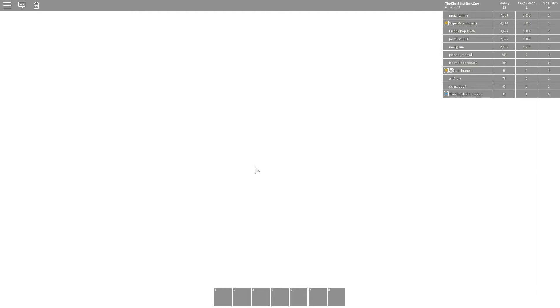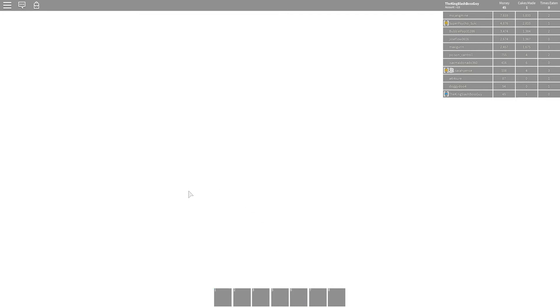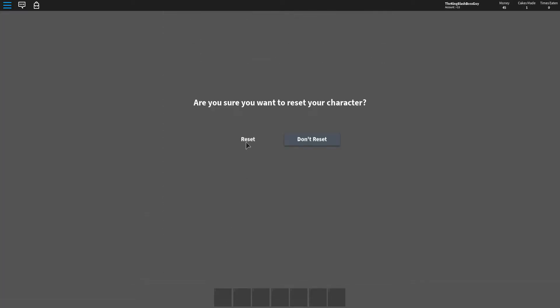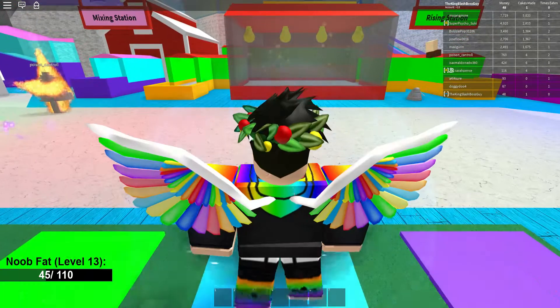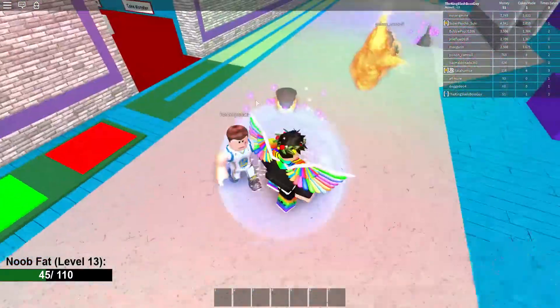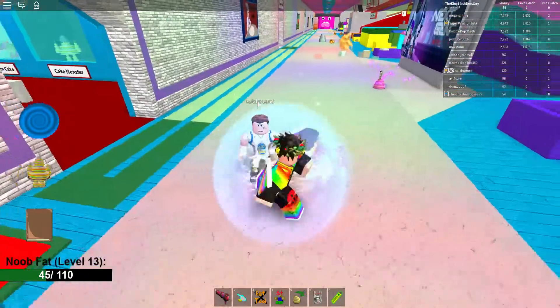Basically, there's going to be certain ingredients. Okay, I'm going to try resetting. Okay, reset. There we go. Basically, there's going to be multiple ingredients to find. So, this is Isaiah, my friend's brother.